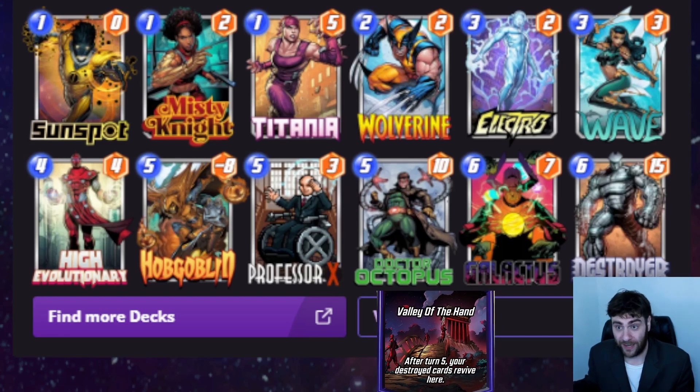What I came up with was Galactus and Destroyer — those are my valley girls. This is basically just a Galactus deck. Post-rework, you want priority on your Galactus turn, meaning you want to play cards early that contribute power to your board so you can flip over and activate Galactus, destroying the other two locations. The idea is to destroy cards early like Sunspot and Misty Knight that can continue adding power after being reanimated with Valley of the Hand, potentially junking up my opponent so they can't play on the final turn.